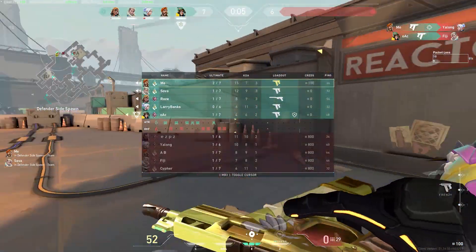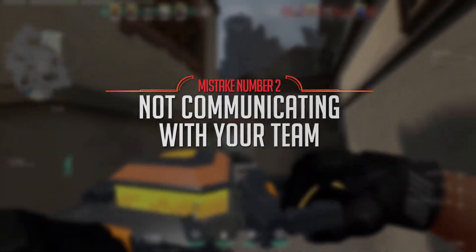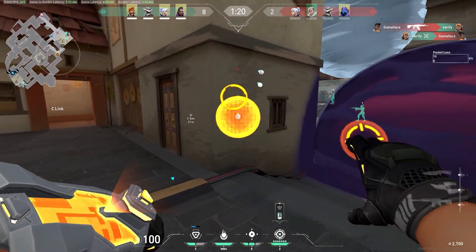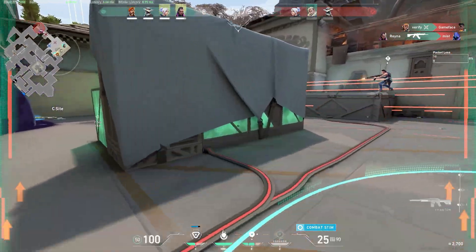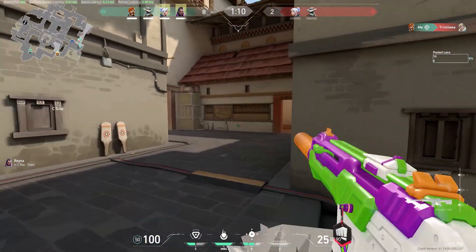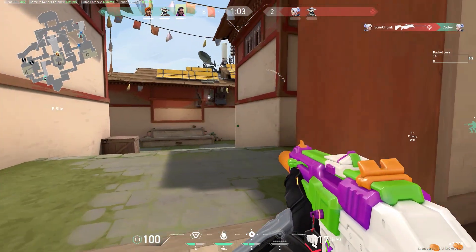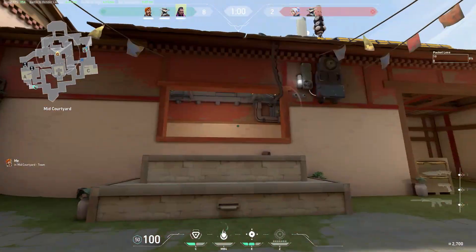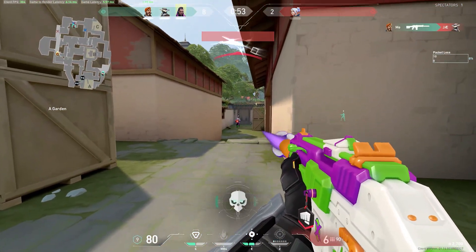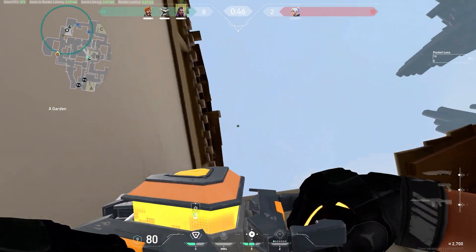Make sure you are not aggressively taking duels — you should be one of the last characters to die every single time. The next thing: talk with your team about what you're smoking. Ping it, say it — 'I'm going to smoke here, I'm going to smoke here' — so your team knows exactly what angles you're blocking off before you do it. The third and biggest thing, in my personal opinion, is to take a proactive role in comms. Controller players are consistently in-game leaders, and that's because smokes are deeply tied to macro strategy.